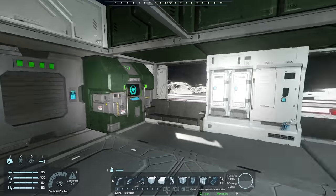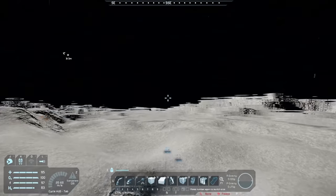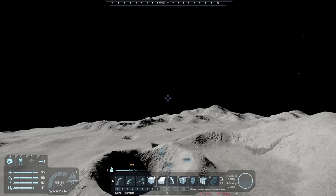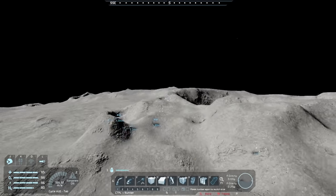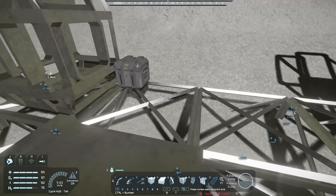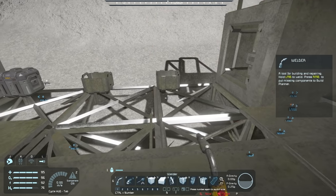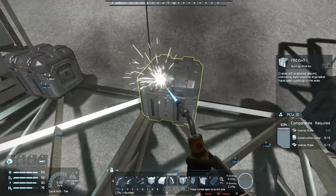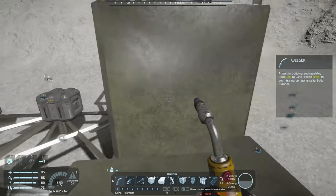We have to wait for this to reset, so let's go do other stuff. Let's go back to our base, build a couple more of those freight things, and be able to store a little bit more. Maybe we'll do a little bit of mining just to get some stuff in the freight containers. I'm going to put one right there and one right there — those are going to be our storage for now. We now have 15,000 storage to our name. Good stuff, thank you so much for those suggestions.